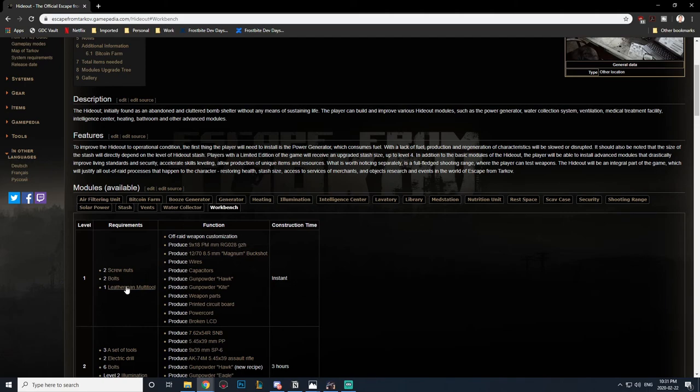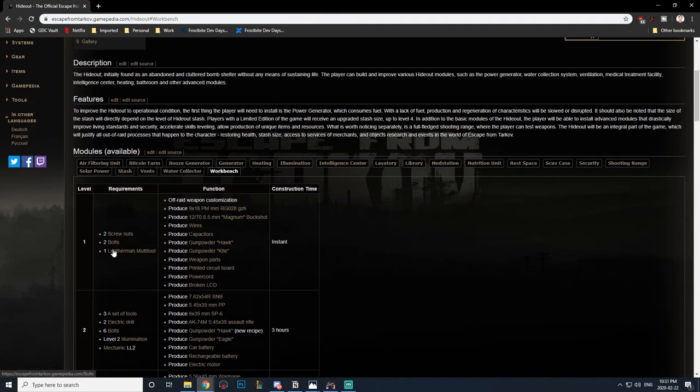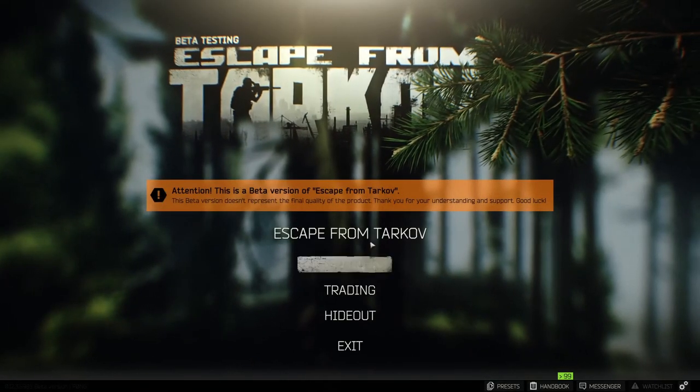Level one workbench requirements are right here — all you need is two screw nuts, two bolts, and one Leatherman multi-tool. If you haven't got the flea market yet, this is very easy to get. You can do a few Oli runs and pick up these items, or just go to the flea market and purchase them. If you aren't level five yet to unlock the flea market, go check out my video on how to level up to five quickly.